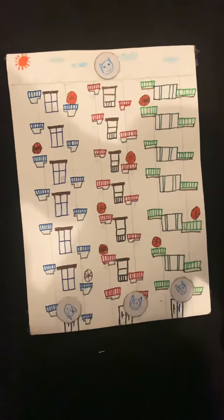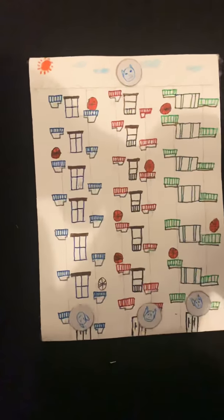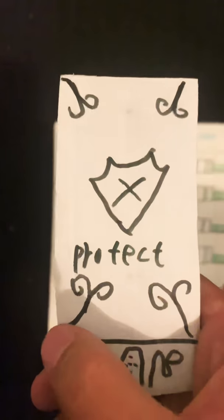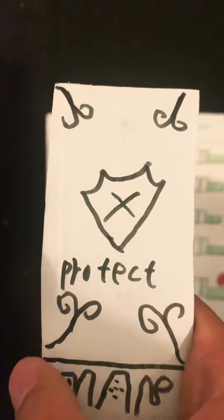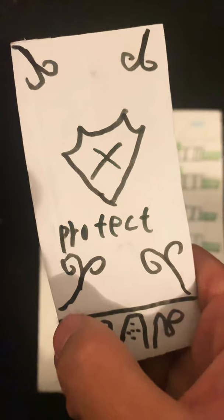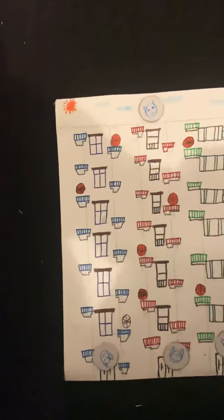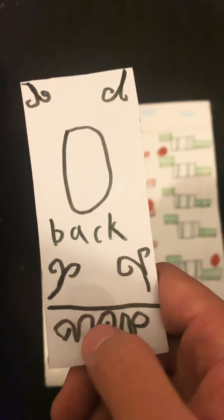After three rounds, the bad card will get a skill card. These three are the bad card's skill cards. This is the product card — if there are some players who want to exchange places with bad cards, you can use this to block the attack. This one lets you choose a player to stop for three rounds, and this one lets you choose a player to get back down one step.